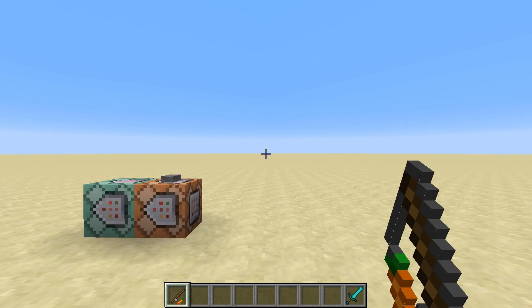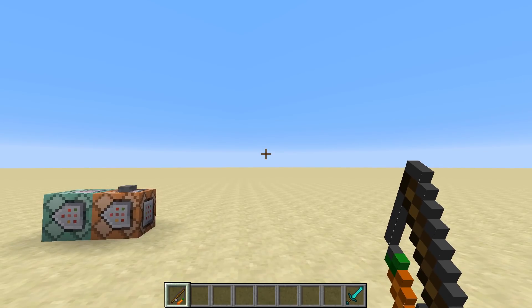Hey guys, what's up? ShaneWolf38 here. Over the past few days I've created something I've wanted to see in Minecraft for a long, long time: 100% Accurate Hit Detection. Recently I've been watching a lot of videos by NopeName and Unaware, and it got me inspired to start working in 1.13. Big thanks to Unaware for answering a bunch of questions I had about the new commands. I'll put a link to both their channels in the description below.